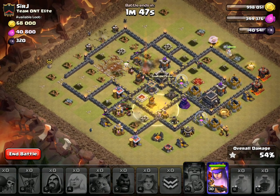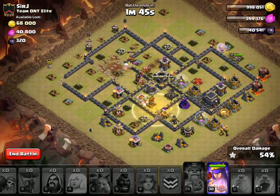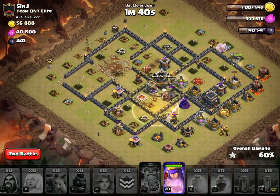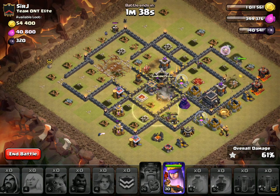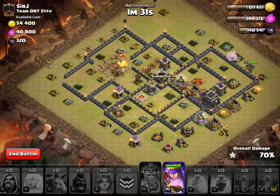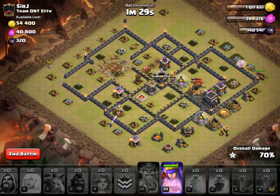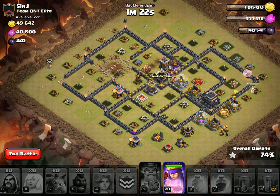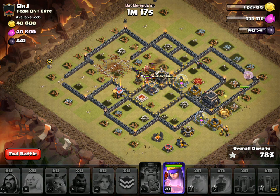All right, everything's down. The kill squad didn't get as much as I hoped. The queen might be a little closer than I would have hoped, but I have a lot of hogs up. They're going to have to make a journey for these last few defenses, unfortunately. I don't have anything else to drop — it's just going to be on the hogs and the queen. The hogs should get the last defenses taken out as long as they can stay away from the king long enough. I'll go ahead and pop the queen's ability — can't see myself needing it later.